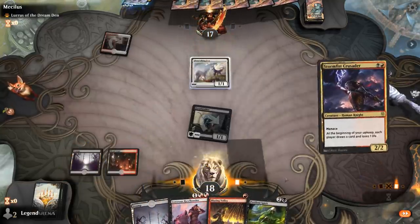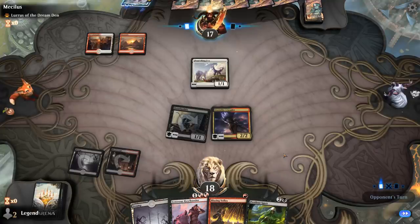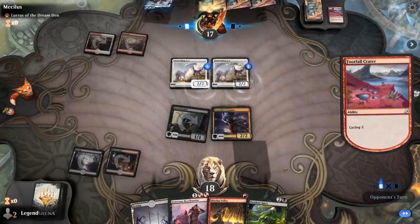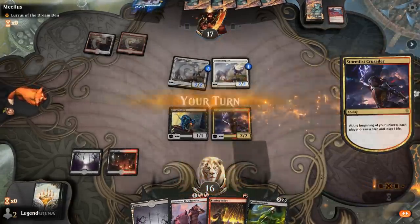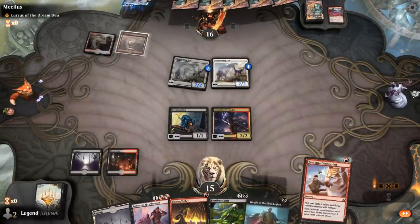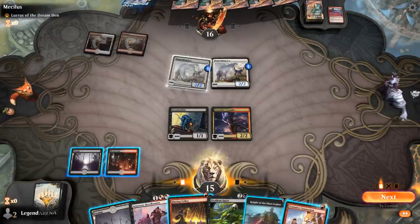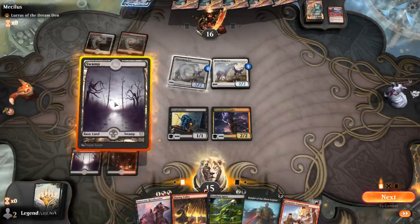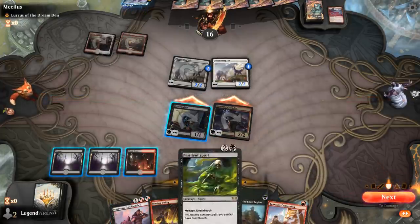We've got the Wombo Combo in hand. Opponent plays double Fox. We have Tentative Connection as an option. I could just play Spirits — if they don't kill it, I can set up the combo next turn. There's a chance they go for a fight spell with their creature, but that would still result in a trade. I think the simplest play is to just play Spirits, because if I don't draw a land next turn I won't be able to do Spirit plus Blazing Volley.